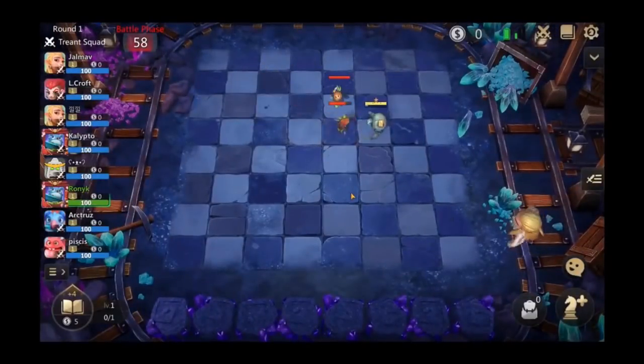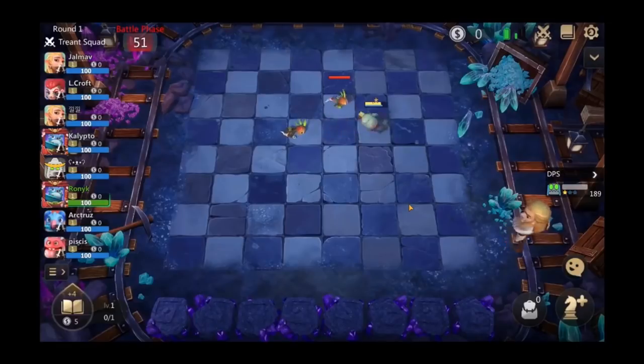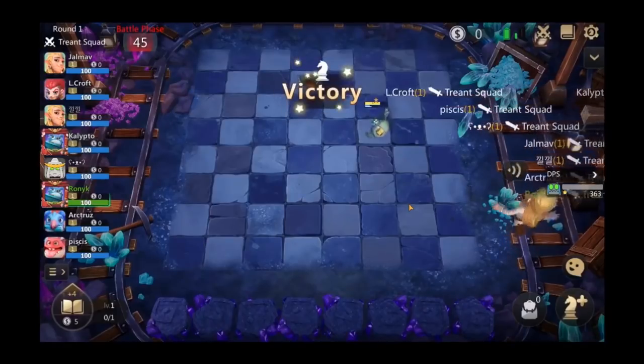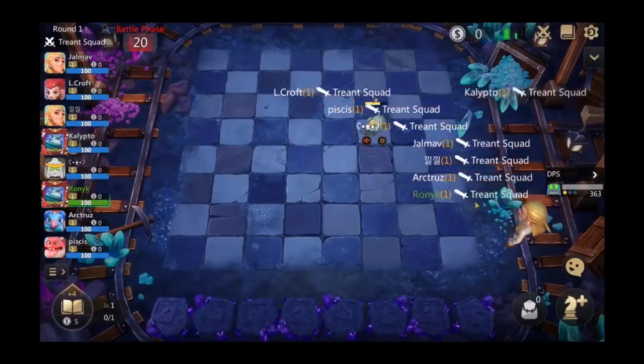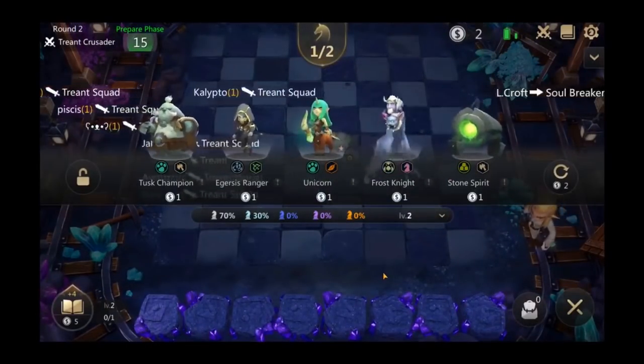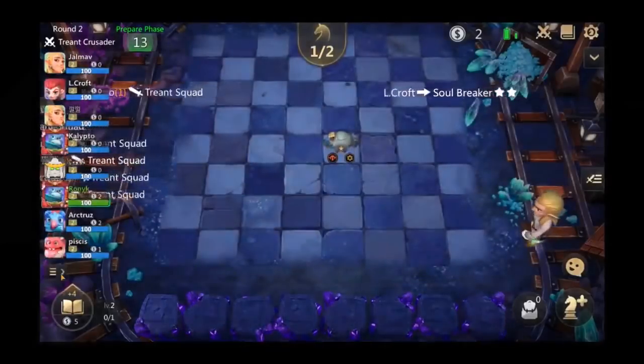In this scenario, he took the Skybreaker first, which is exactly what I would have done as well. Skybreaker is the most adaptable one-cost unit in terms of early game — a two-star Skybreaker is tanky, really good one-on-one, a solid utility tank piece. What he didn't do, however, was lock. I'm going to talk about why I would have locked that.